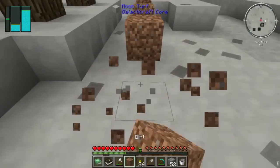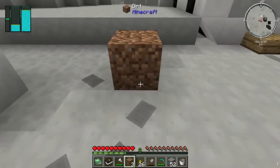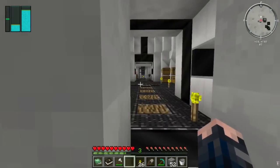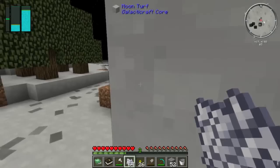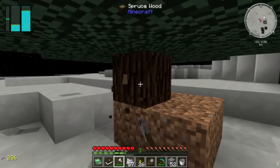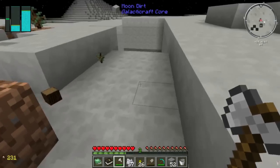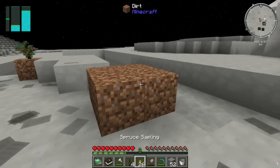I'll grab some dirt. One, two, three, four — saplings. I'll have to run back into the house and grab some bone meal, because bone meal will make the process a lot quicker. I've got bone meal to spare so it's actually good if I just get rid of it. There we go — spruce tree. I'll pop this one and get at least four saplings when they all fall to the ground. Four spruce saplings — nice.